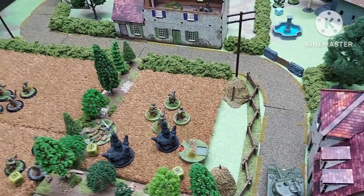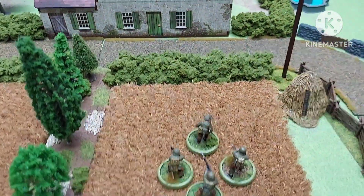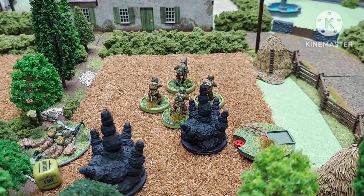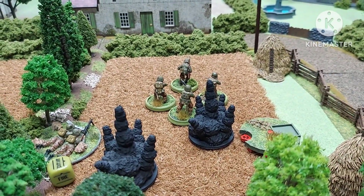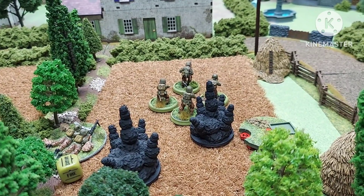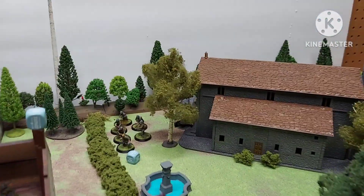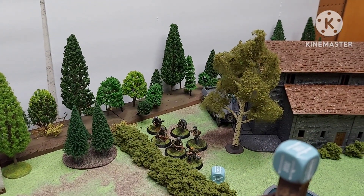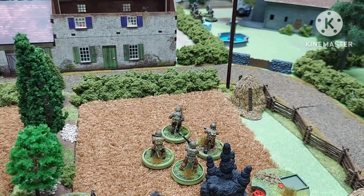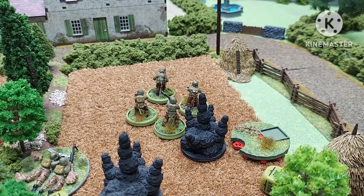Round two was quite interesting. The machine gun crew was on ambush and opened up on one squad, which took a pounding — they lost one man. Shortly after, the mortars dropped a round on them again, causing two more casualties and another pin marker. The tank opened up, and the half-track moved just out of sight of the tank around the corner, also taking shots at that platoon before it moved, giving them another casualty and a hit marker.